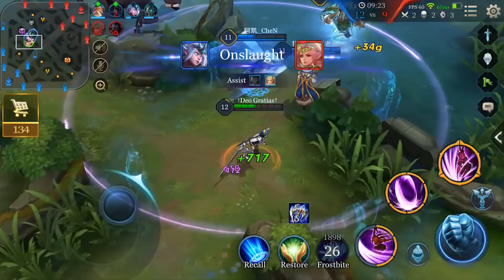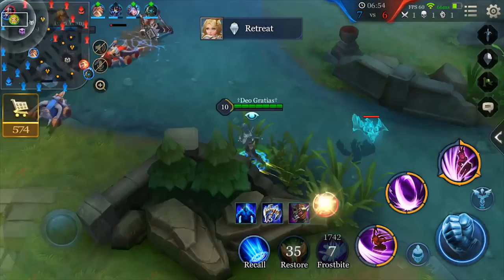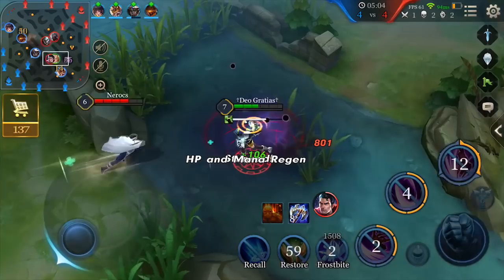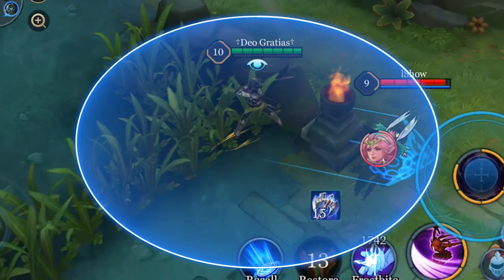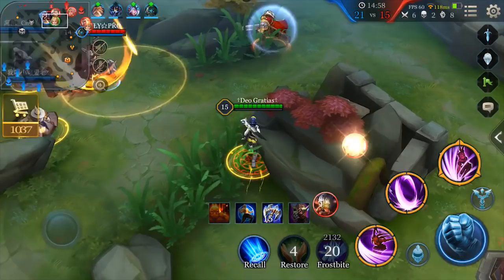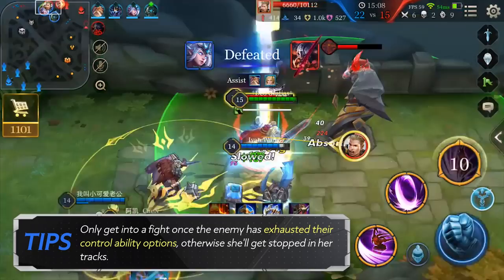First ability: Whirlwind. Whirlwind is the only ability of Butterfly that has a control effect. With its wide area of effect and damage, it can be used to harass effectively while laning. When she's low on health and being chased down, she can use Whirlwind's slow effect to escape. Second ability: Sword Propel. Sword Propel's range is longer than what is shown on the indicator — use this to your advantage. With Butterfly's abilities having no mana cost, you only need to focus on cooldown. Stack attack speed and damage to make quick work of enemies. Only get into a fight once the enemy has exhausted their control ability options; otherwise, she'll get stopped in her tracks.